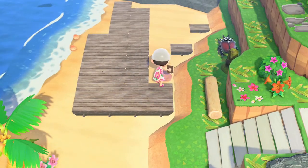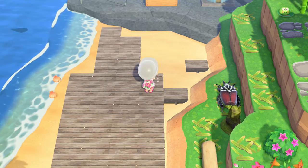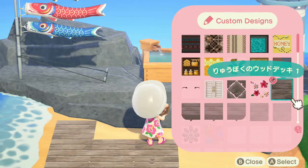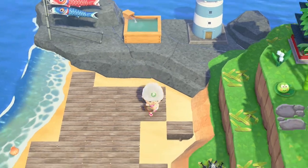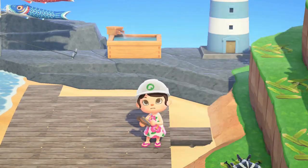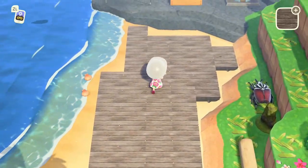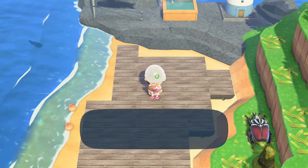Usually what I end up doing for builds like that is I try to use placed pieces to sort of hide those spots, just so it's not super obvious that it's uneven. I'm just alternating for the middle parts to get the wooden planks to fit together so that they look right. So we've got our foundation laid down. I just like how it looks — it's sort of like a deck, which is what I wanted for this spot.